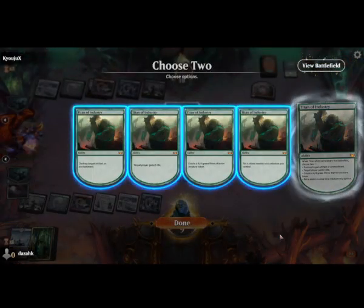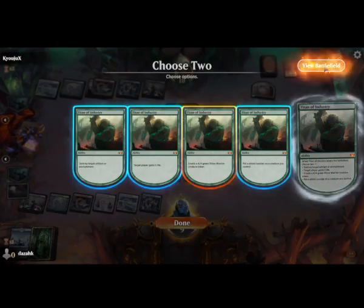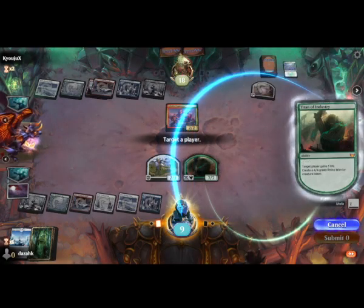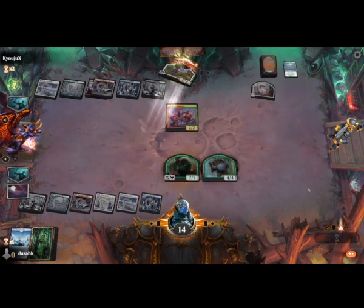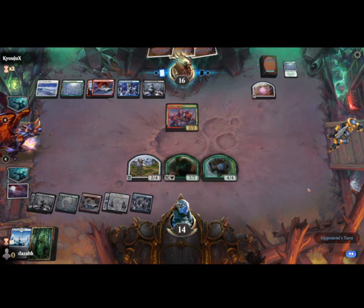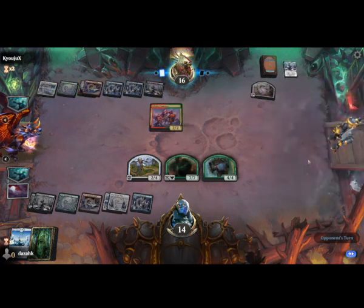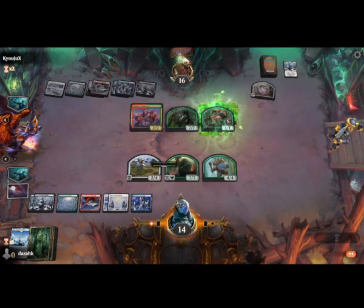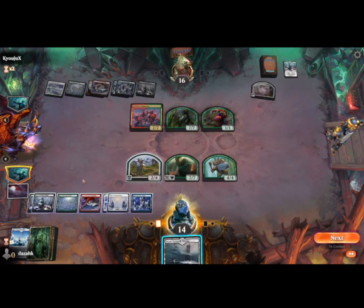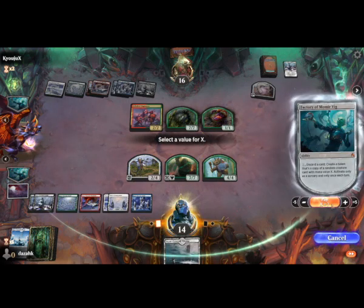Oh, that's a beautiful one — Rhino Warrior. There's a 1/1 every turn. I think we'll just keep making 7 mana things, that's reasonable.